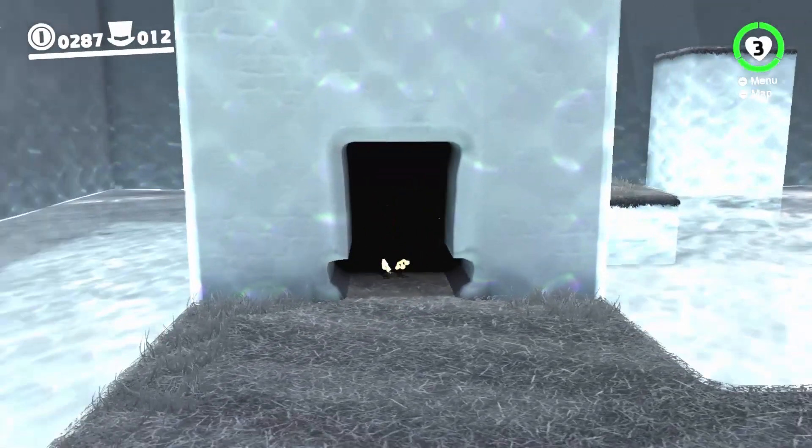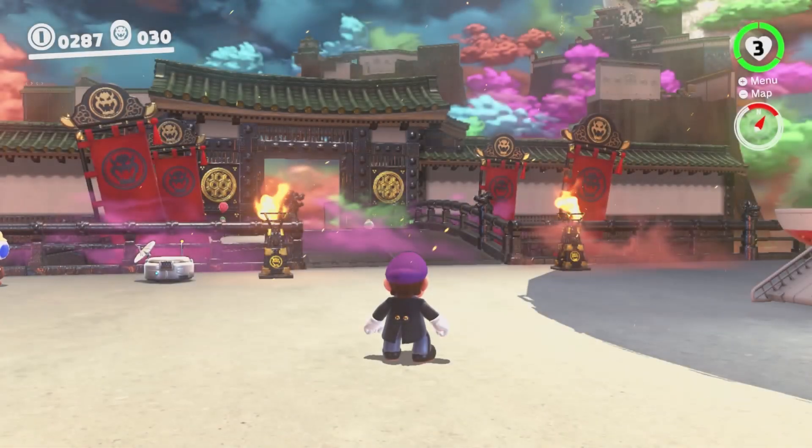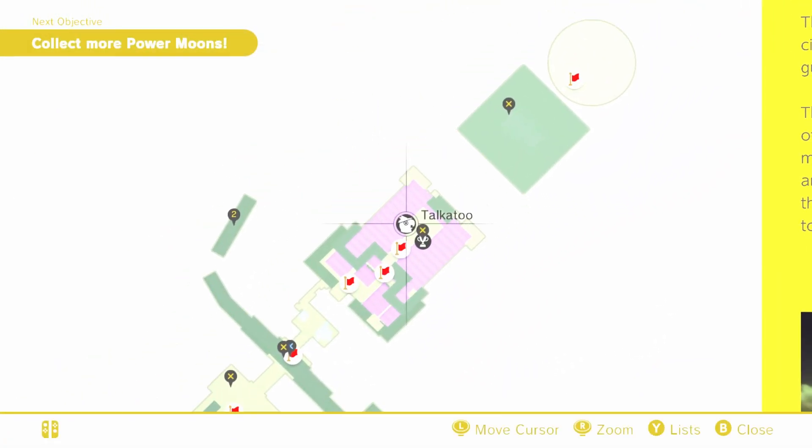Now the next method — we head over to Bowser's Kingdom. Here we are on Bowser's Kingdom. What you need to do is select your map and get all the way over to 'Beneath the Keep' and walk there.